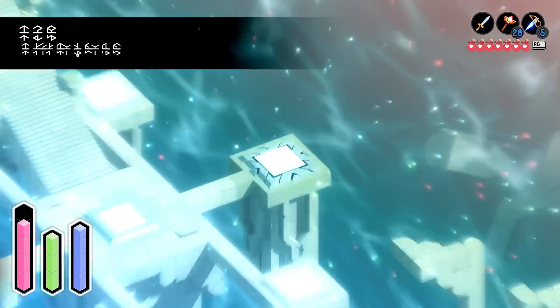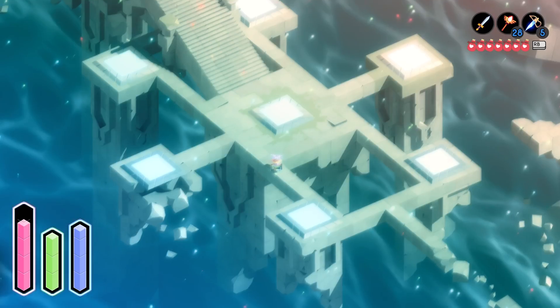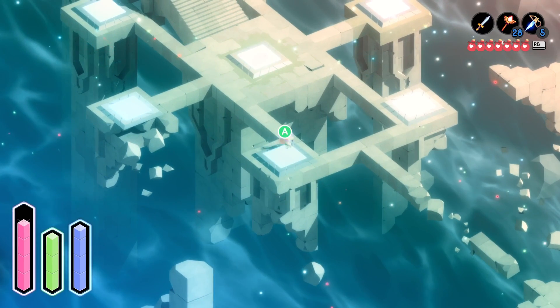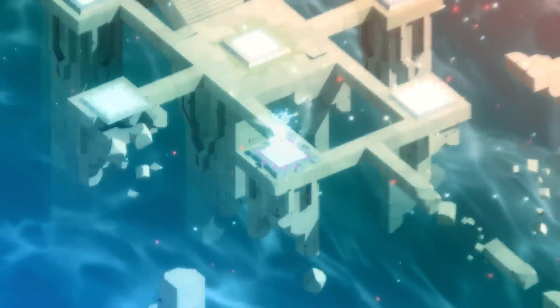We're going to have to get to this main area once again in order to get over to another area, which is closer to the beach. And if it's nighttime, there's going to be like dark matter right here or whatever you want to call it, blocking the way. This is why you have to rest in the bed. So use this teleport pad to get to that area next.